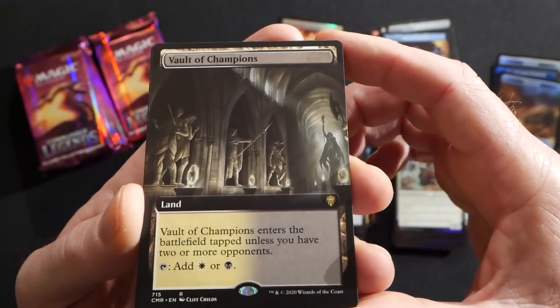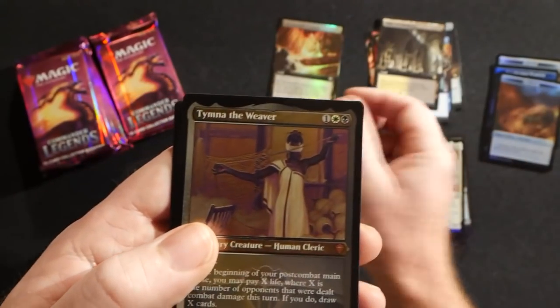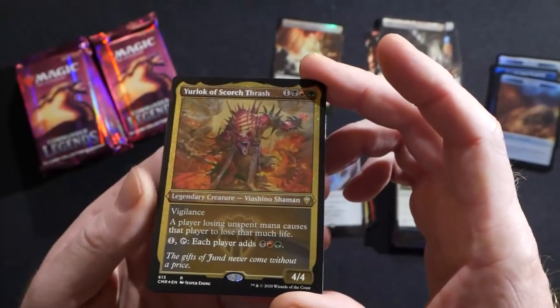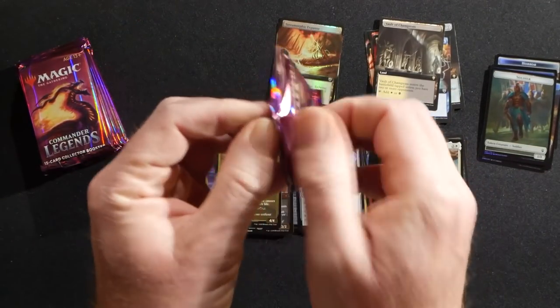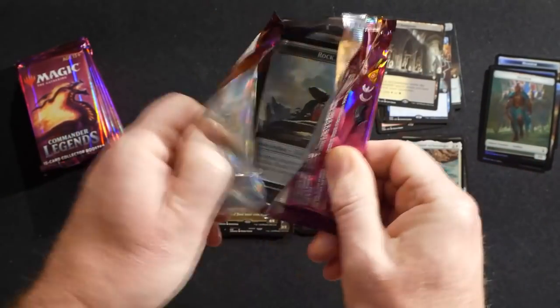That's honestly the first Vault of Champions I've seen — really nice hit there. Then we have a Tyma and a Jurlock of Scorchthrash. We did a top 10 video on this set, so if that interests you check that out. Thanks again for all of the sponsored openings we had for the channel this time around.